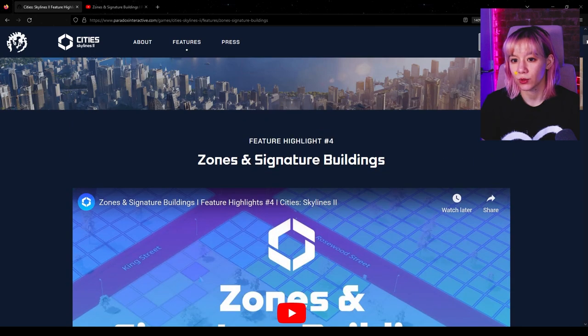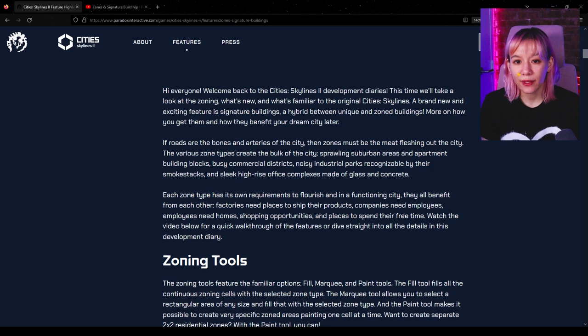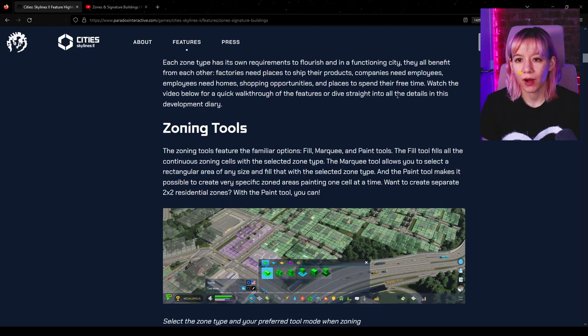This is feature highlight number four: zones and signature buildings. Something new is signature buildings, which are a hybrid between unique and zone buildings. As they say, if roads are the bones and arteries of the city, then zones must be the meat, fleshing out the city — creating suburban areas, apartment building blocks, commercial districts, industrial parks, and high-rise office complexes.